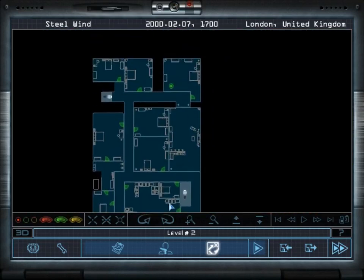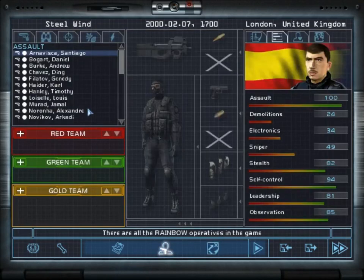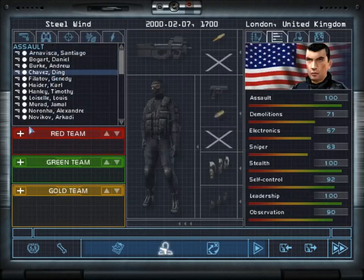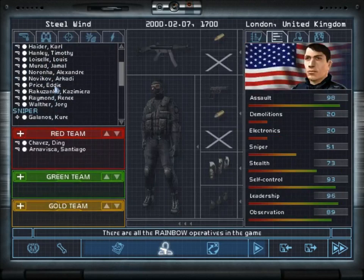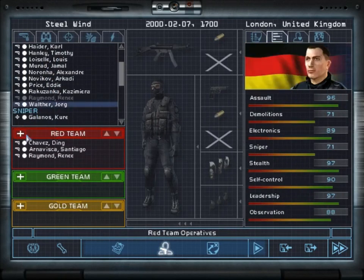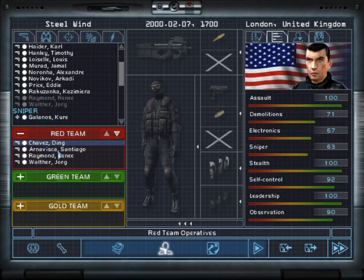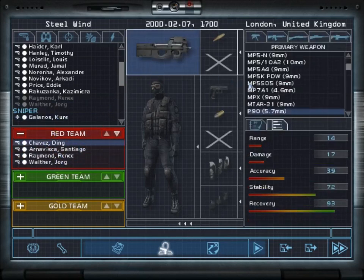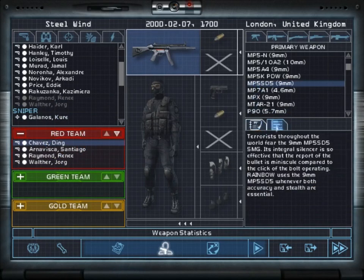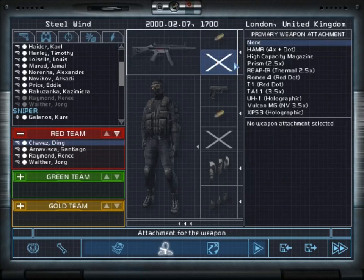For this mission I'm going to try to take only people that were in the actual game at this point: Dean, Santiago, Renee, and Jorg. For weapons I'm taking the MP5 SD5 — always a good weapon. I'll have to be careful though since these guys don't have armor, so nine millimeter is going to take them down in two rounds. I'm going to take the Romeo scope this time around — I tried the Reaper on the first attempt and it worked very well.